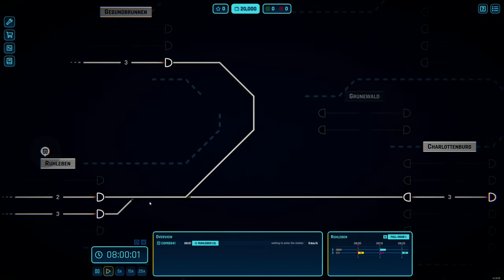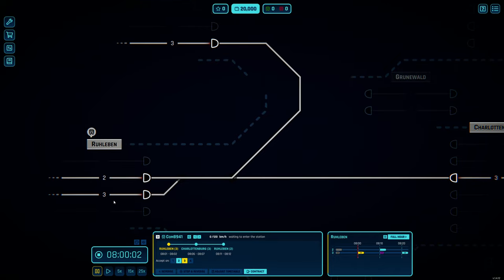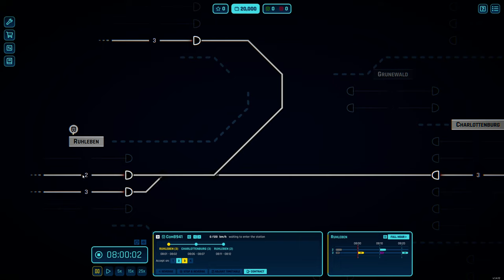We're in the game and it starts right away - it's 8 o'clock in the morning, two seconds past eight, and we have a train incoming. It's commuter train 8941, and if I select it we can see it wants to arrive at Ruleben track number three, then go over to Schattenburg track number three, and then go back to Ruleben track number two.